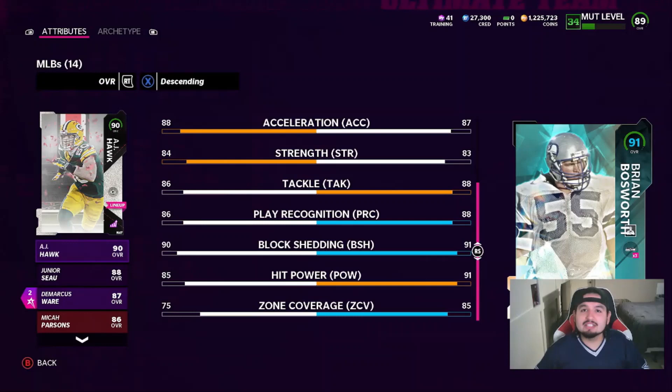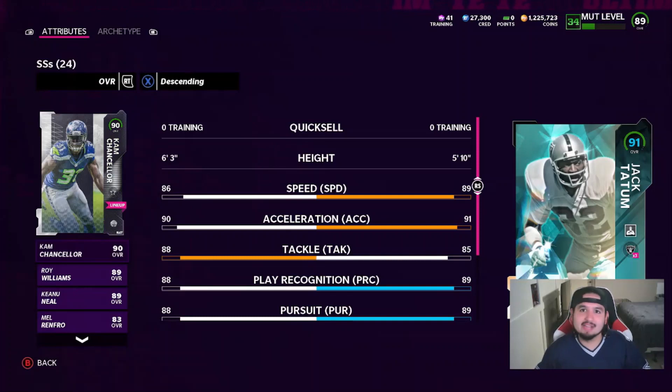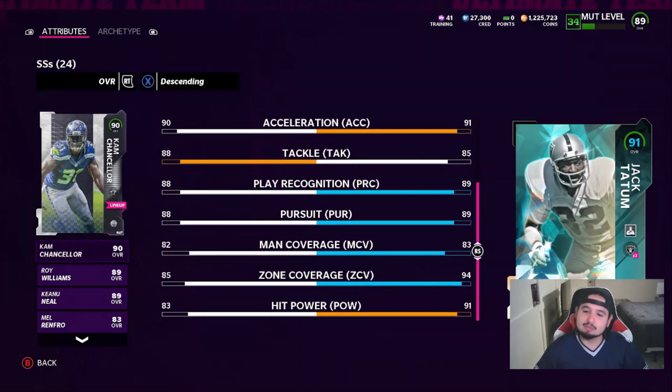And Mr. Rule Maker himself — Jack Tatum. Why do I say Rule Maker? Because this guy has that one clip where he actually paralyzed a guy with one hit, complete quadriplegic. So you know exactly how hard he's coming: 99 speed, 91 acceleration, 85 tackling, 89 play recognition, 89 pursuit, 83 man, 94 zone, with 91 hit power. Jack Tatum is on the team and he replaced Sean Taylor.